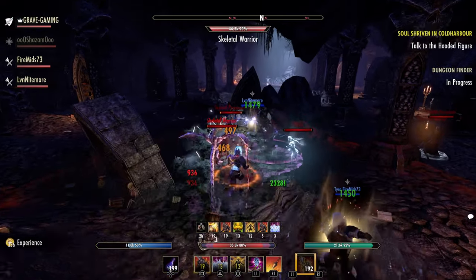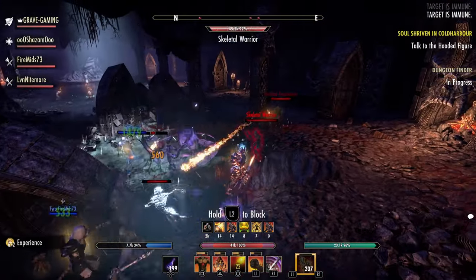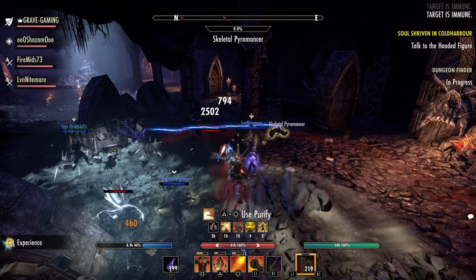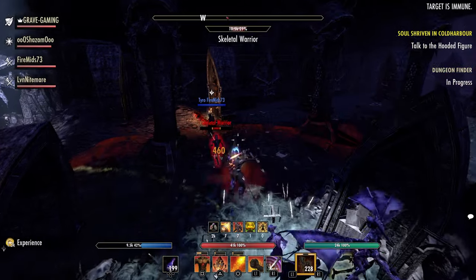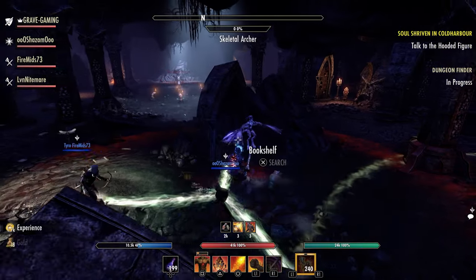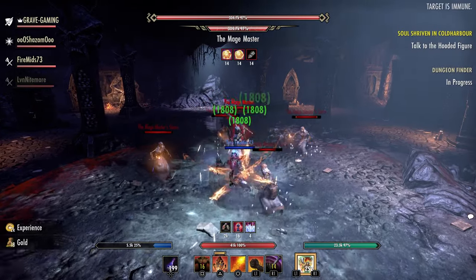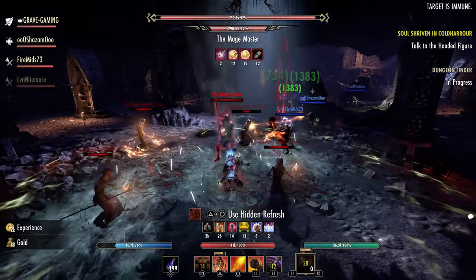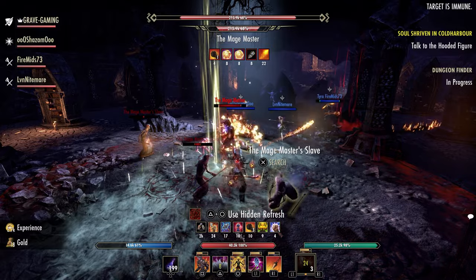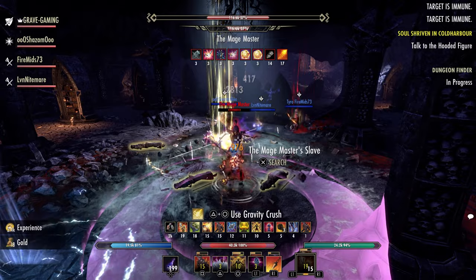A lot of players were talking about how they would like an option after you have created your character to actually go in and change the look of your character, but also have those things available that you have purchased or got through doing challenges or whatever. So you could go in and actually add those face markings, different hairstyles, adornments, the body markings — anything you would like to add to your character once it has been created, and kind of change anything you wanted look-wise.